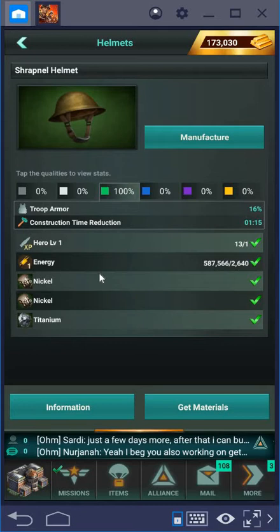It might be initially tempting to think you'll just make one set of equipment, but it is better to look at what different activities you're going to do — maybe construction, research, combat. At a certain point you may want combat equipment for different troop types: one set for infantry and one set for vehicles. You'll typically change the gear your hero is wearing based on the activity you're doing.